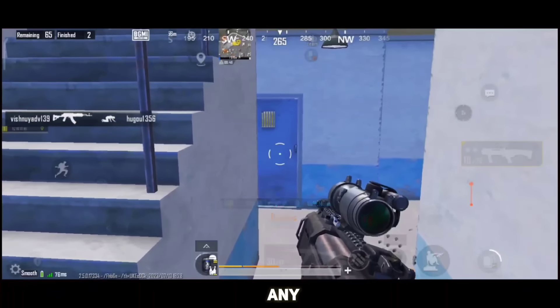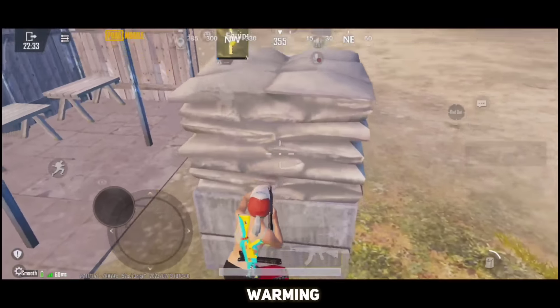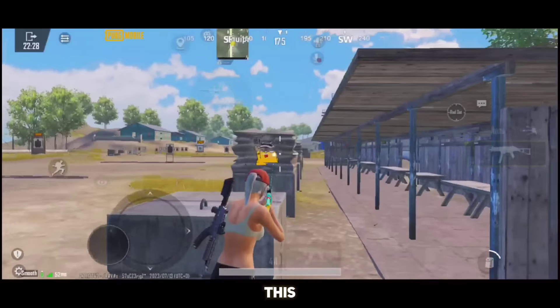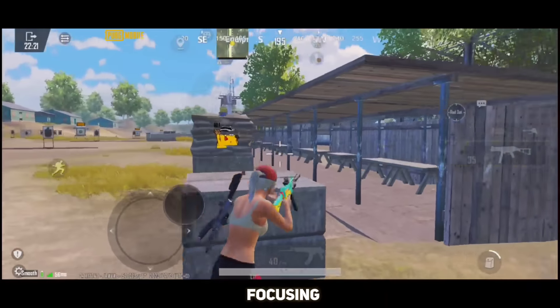To improve your skills you just have to focus on these two main points. Number 1: movement. Number 2: hipfire. You don't need any other fancy moves to be a pro in close combat fights. Once you master the basics, no one can beat you in any aspect. Let me show you how you can master your movements and hipfire, and become unstoppable after warming up for just 5 minutes.